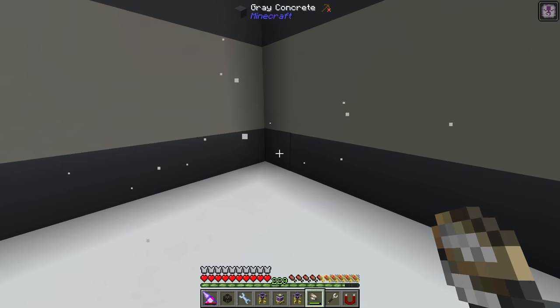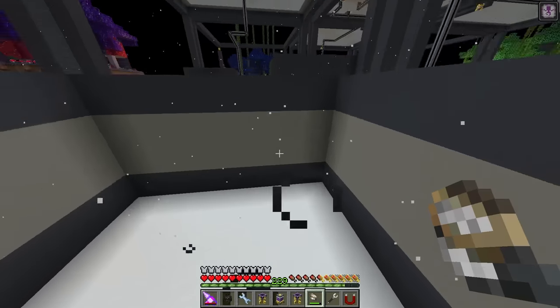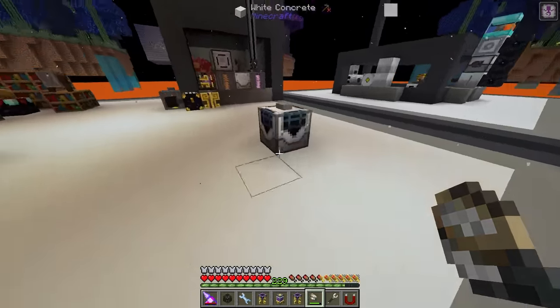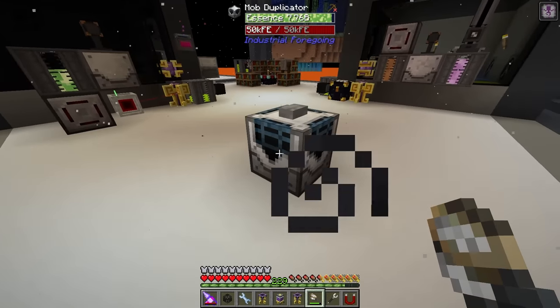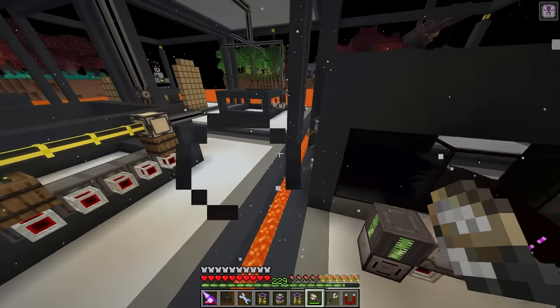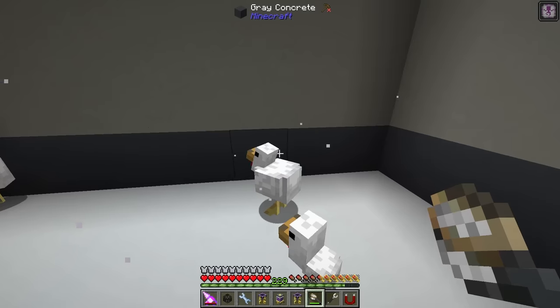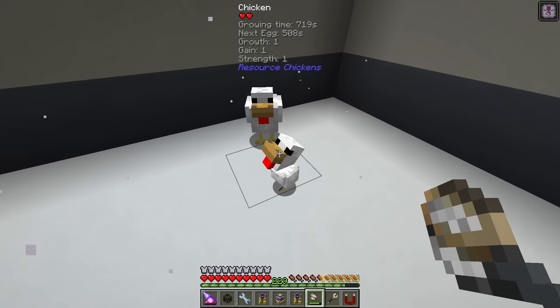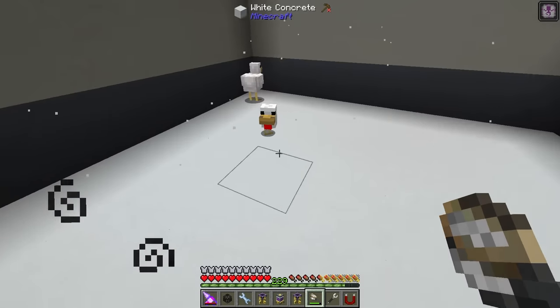Right off the bat, I do want to preface this: you cannot use the Mob Duplicator to duplicate even regular chickens or resourceful chickens. Do not think that this is going to work, at least as of this current video. The Mob Duplicator will not work on any chicken, because as soon as a chicken is in the world, it is thus a resource chicken. You can see right here, even this baby one that I spawned in with an egg - it says resourceful chickens, or resource chickens.